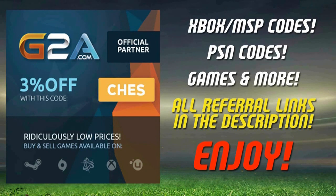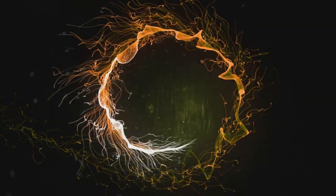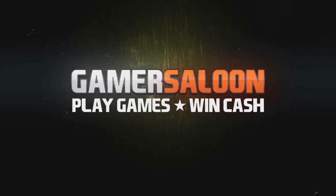If you need any Xbox or PlayStation codes or any cheap PC games, check the referral link in the description down below. It'll take you to G2A and you can use the code CHEZ at checkout for an extra discount. Also, to play FIFA and other games for real money, check the link in the description to gamersaloon.com, sign up for free over there and go and win yourself some cash.